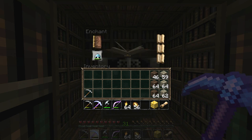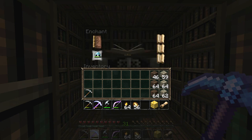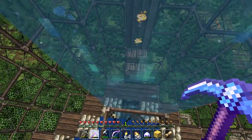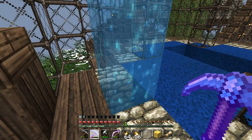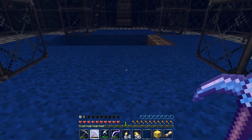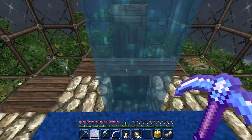Let's get a level 30 enchant onto the Skullcap of the Dog — let me click it a few times... seven is my lucky number, give us something sweet. Let's see what we get — fire protection four and aqua affinity one! I'm assuming aqua affinity allows us to breathe underwater better. Let's stick it on and sit in this water to see what happens.